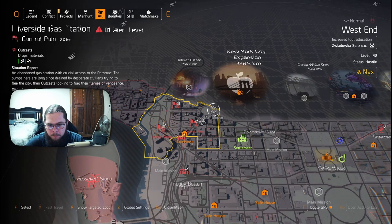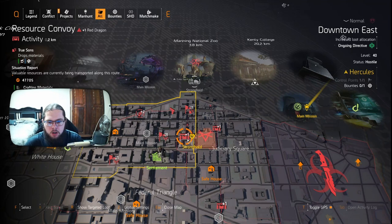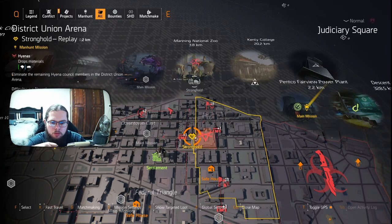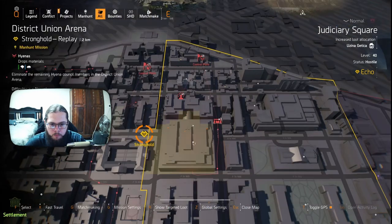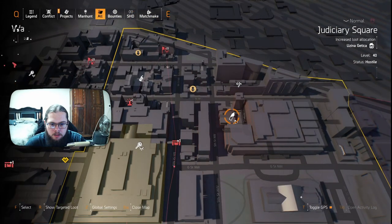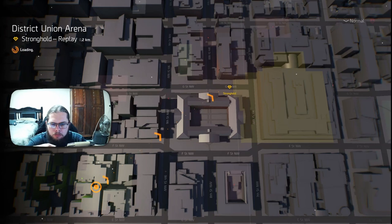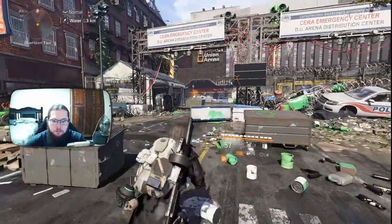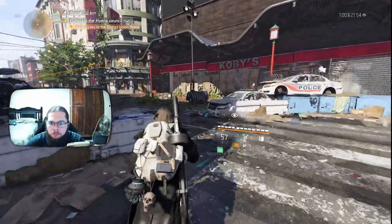I did do this already so I'm going to show you the interact points — I sadly can't show you what it looks like, but I can show you where to go. For the first set of lion eyes, we want to find District Union Arena on the map. Zoom in and find this water station or water collection area right there. We're going to ping it and fast travel to District Union Arena.